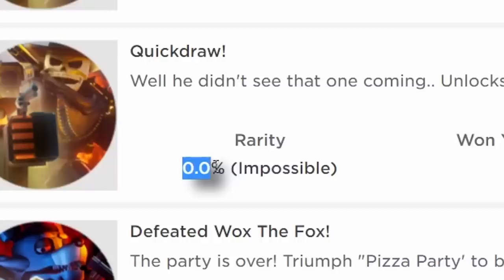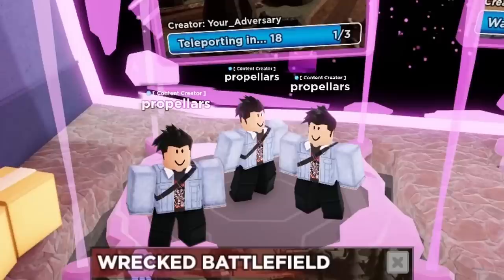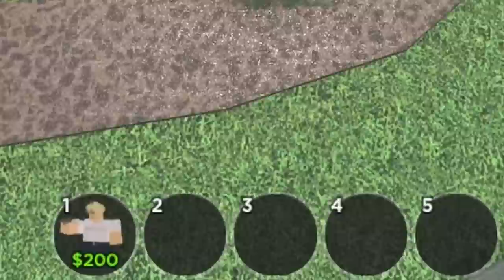This is Tower Defense Simulator's Quick Draw Challenge, tied to what is the single hardest badge to obtain in the entire game. Sure, you have challenges like Hardcore Solo or winning with only a few towers, but this is different. It's directly coded into the game, has been designed by the developers, and offers an extremely exclusive reward, which I want. So, this is how my attempt to be Quick Draw went.